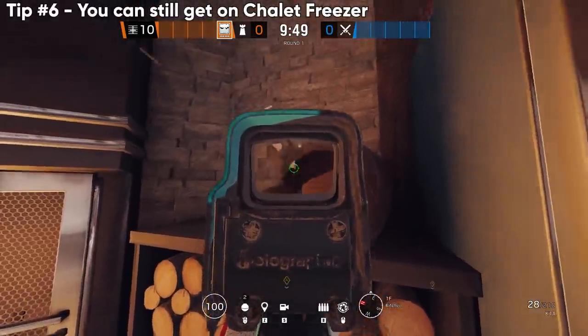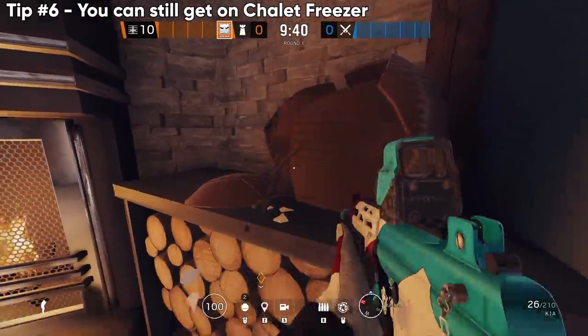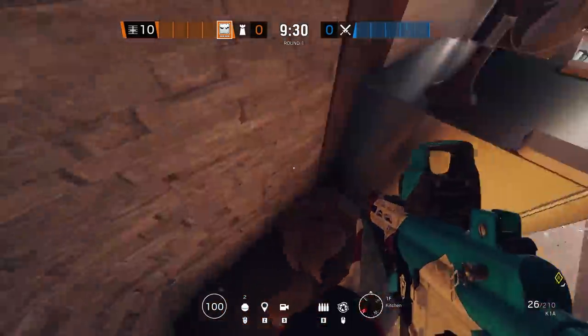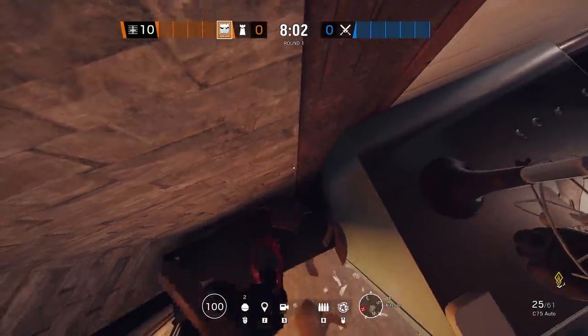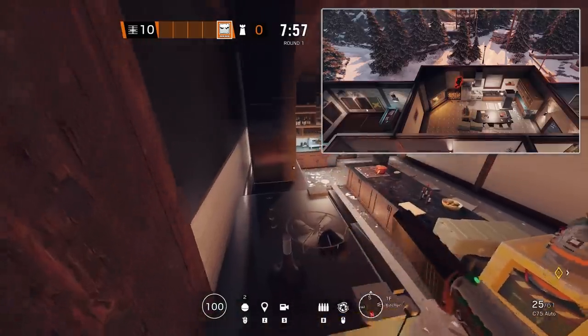So this vault prompt disappeared for a little bit, but if you break the vase in the exact way you see me do, you'll get a vault prompt and you can parkour your way up the vase and then get back on the freezer.